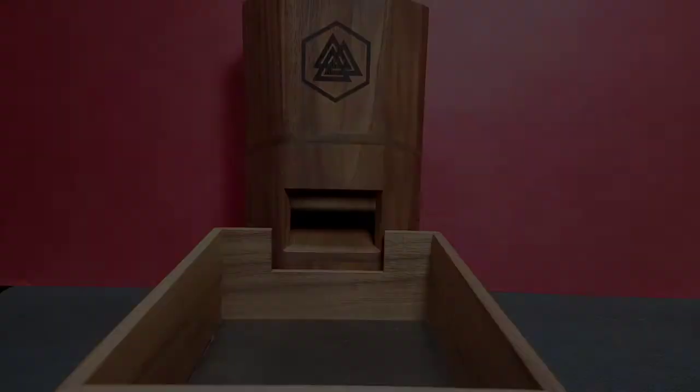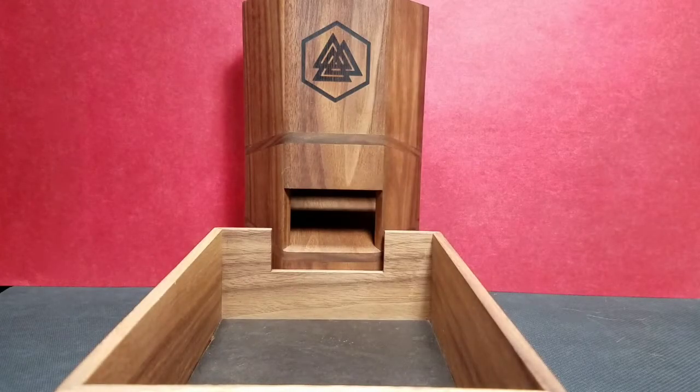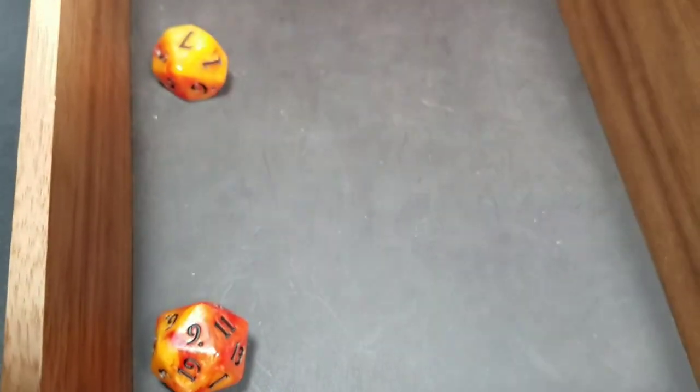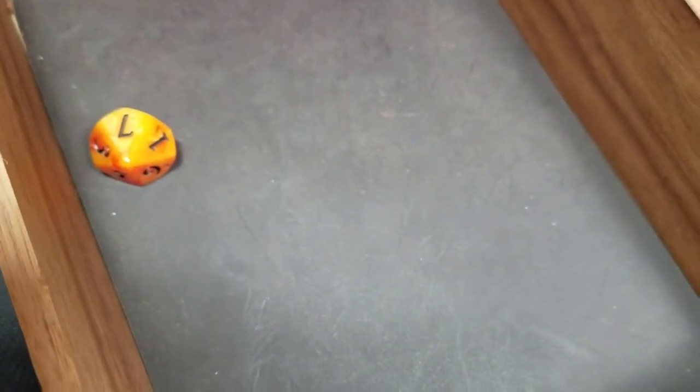We're going to roll our d20 plus our attack and then damage for each of these guys. Over here at the tower, we roll a d20 plus our attack — for Jasper that's a plus four — and his damage will be a d10. We roll both at the same time. For goblin number one: we roll a nine, plus four is 13 for our attack, and a seven for the damage.